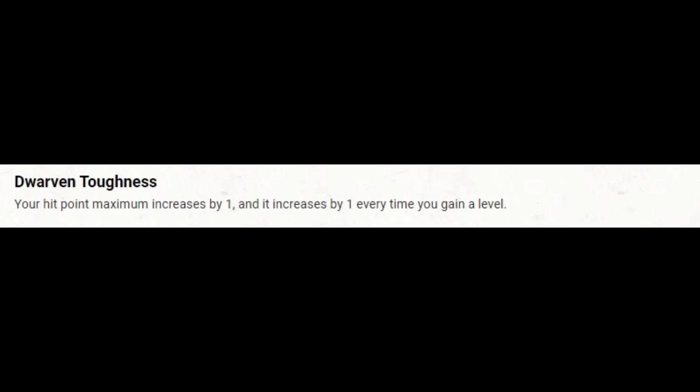Our Constitution save is okay but our Wisdom save is concerning at +1. Resilient: Wisdom effectively gives us +5 to our Wisdom saves — four from proficiency and one from boosting Wisdom from 13 to 14. That is a big boost, and Wisdom saves, while not as common as Dexterity saves, are often more debilitating. Our Dexterity save is what it is — we're never going to get Dexterity save proficiency. We'll rely on Counterspell to protect us from Dexterity effects, or just fail and absorb it with our large hit point pool from high Constitution, Hill Dwarf, and Aid.